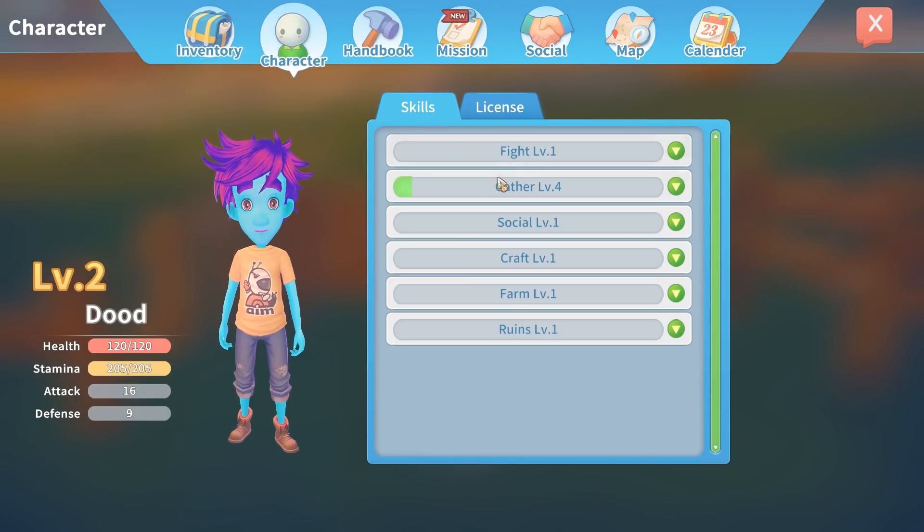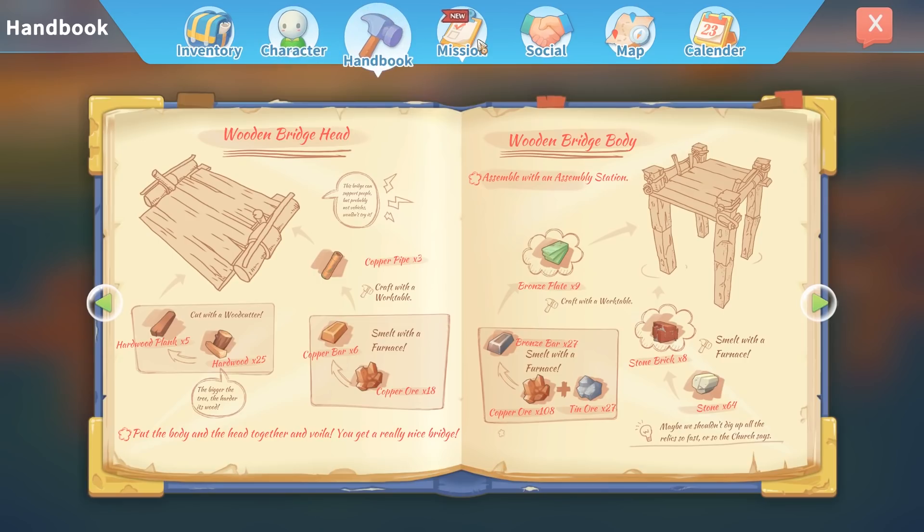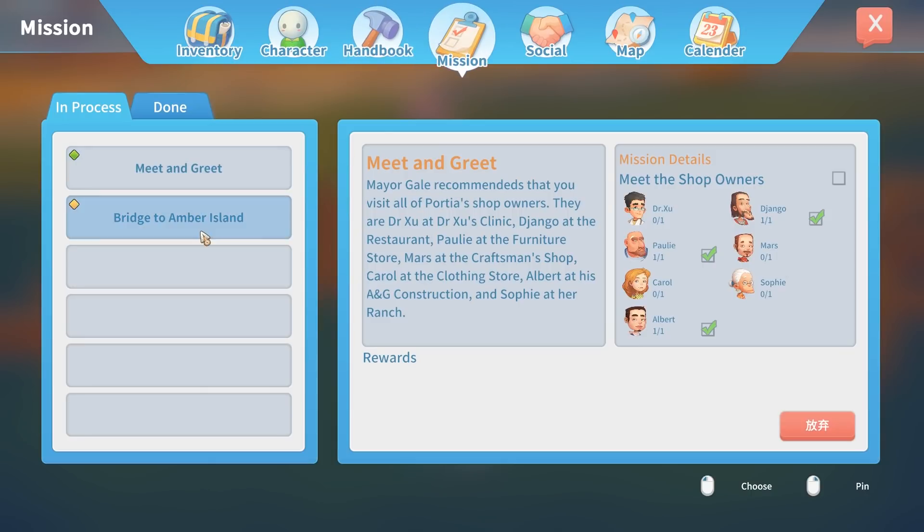We have character: fight level 1, gather level 4. Interesting, there are little skills for everything — license, workshop level 3, handbook, mission, meet and greet, create and bridge on Amber Island, social.